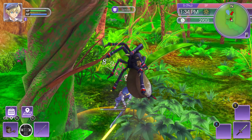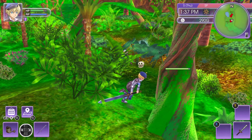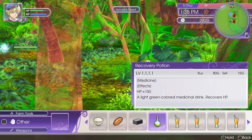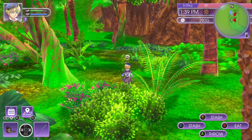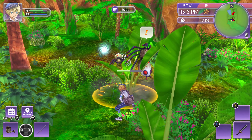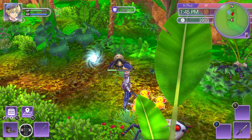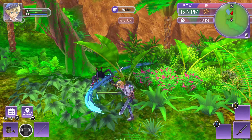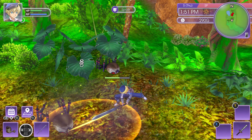Oh no, some poison! I need antidote grass — there we go. Stash those. I have to be careful. Get rid of these spiders — come on, ugly things. There we go, took care of them.